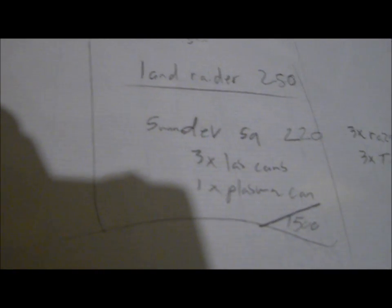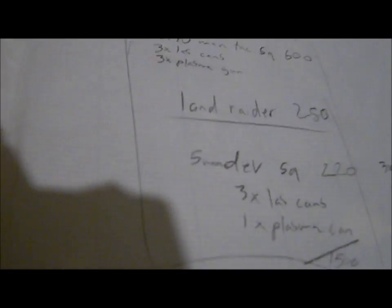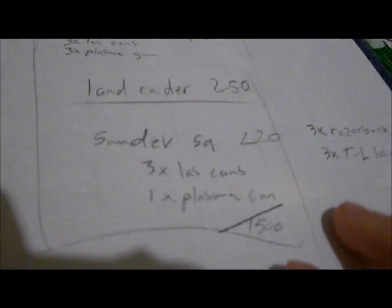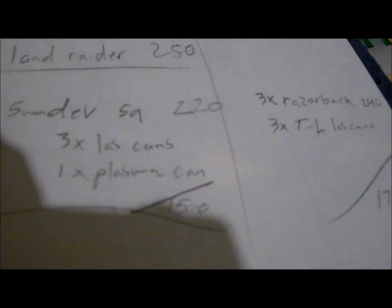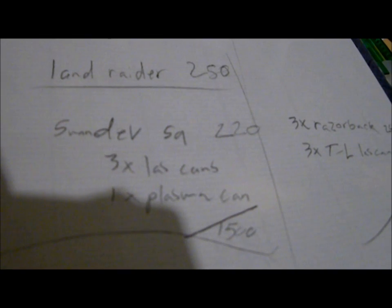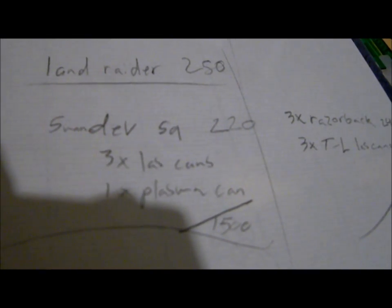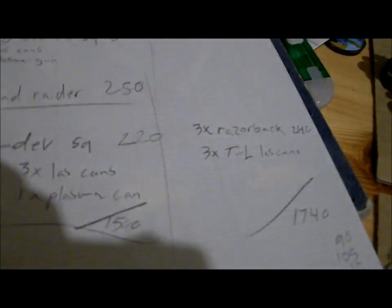There's a five-man devastator squad — it's supposed to be three lascannons and one plasma cannon, but I didn't have lascannons so I went with three plasma cannons and one multi-melta. There are also three Razorbacks with twin-linked lascannons, but one is just a Rhino because I didn't have any more. That's my 1750-point list.